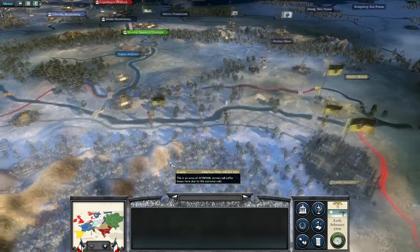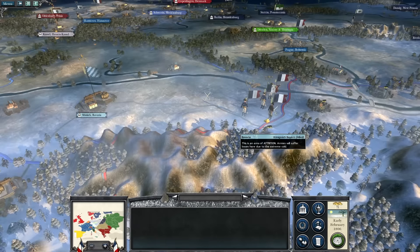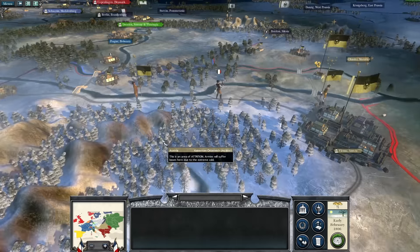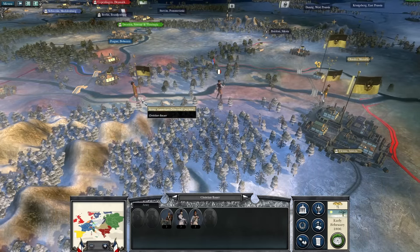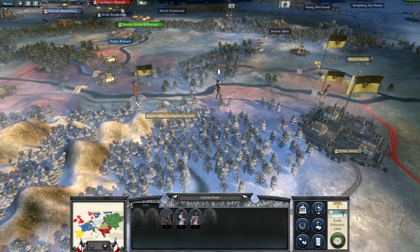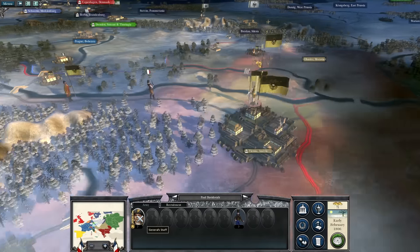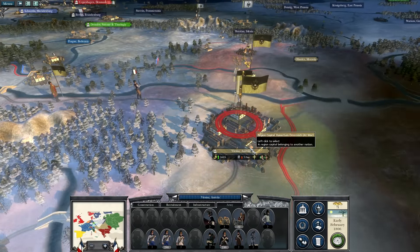You can see there's a bit of difference here than before. The force that survived the last battle moved away but was then destroyed by the Bavarians. After this, the Austrians have gone ahead and blocked the route, with Christian Bauer having a small force here, blocking us from doing a direct attack on Vienna. They've also moved up this gentleman — Paul Davovic.